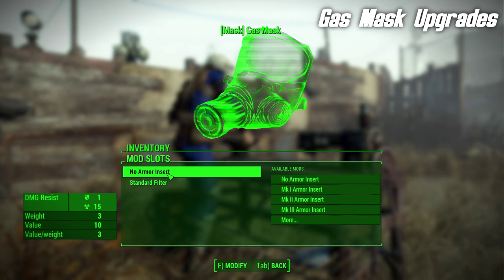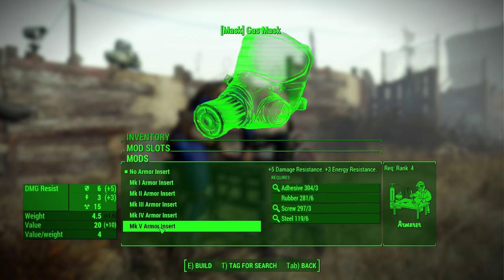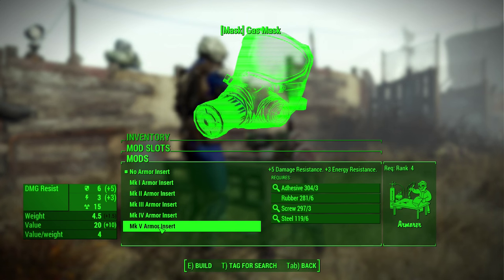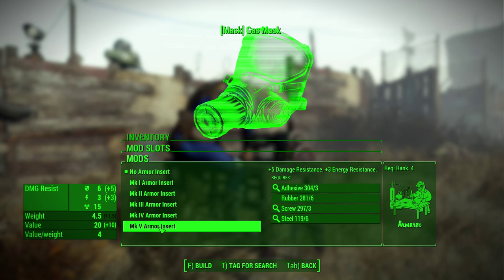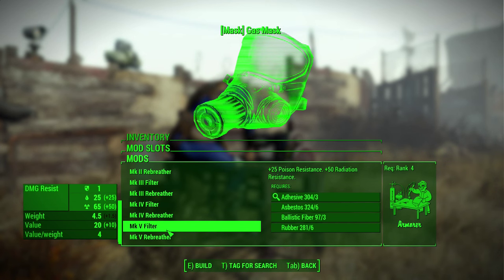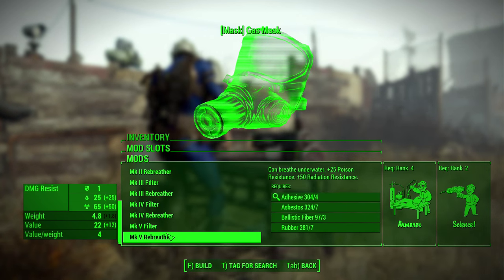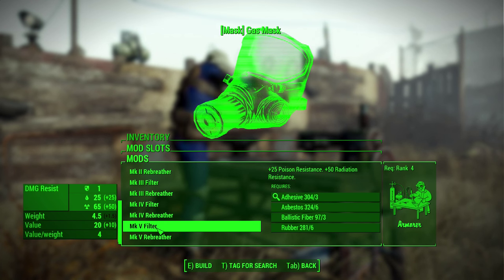You can now add armor upgrades and modifications to gas masks, including being able to increase both damage resistance and energy resistance. At max rank — rank 4 of armor — you can increase it to 6 damage resistance and 3 energy resistance, which is not huge, but it's enough to give it an advantage over sunglasses and make up for the one perception difference. With the filter option, you can improve radiation resistance. You can use stronger versions for even more radiation resistance per perk rank, but the basic one gives up to 65 radiation resistance. It also gives poison resistance, which is perfectly reasonable.